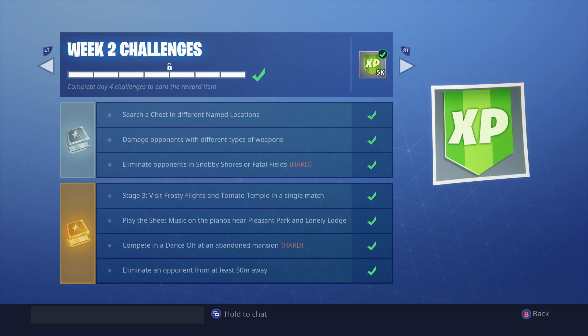Next one has 3 stages and the last one is to visit Frosty Flights and Tomato Temple in a single match. Frosty Flights literally has a plane there, so it's basically like the hangary place. You go there, get a plane, fly over to Tomato. I did these in Team Rumble. It's just visit these locations in a single match — the third stage is pretty self-explanatory and simple.